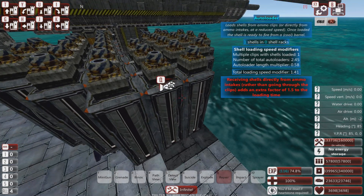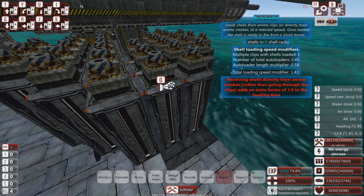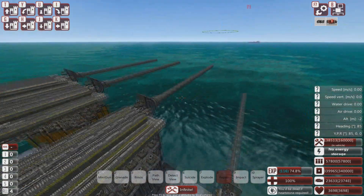The benefit to this is it's really simple to make still — you just stick a whole bunch of autoloaders below deck, make sure they're nice and safe from anything directly hitting them, and away you go. You'll notice the red text here: if an autoloader doesn't have any clips attached to it, it basically takes 50% longer to load a shell into the gun, which is why you don't want to do this all the time.